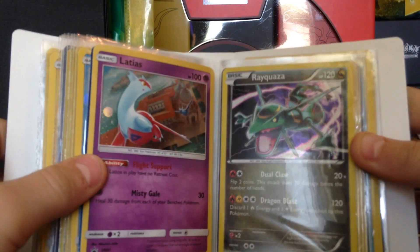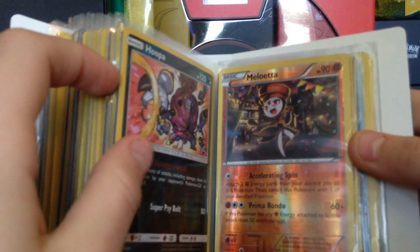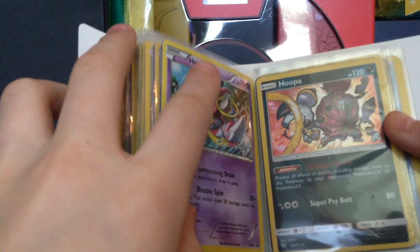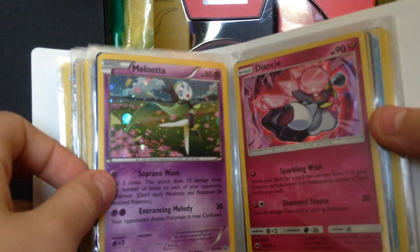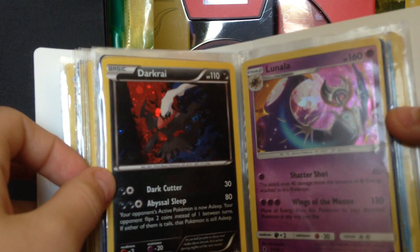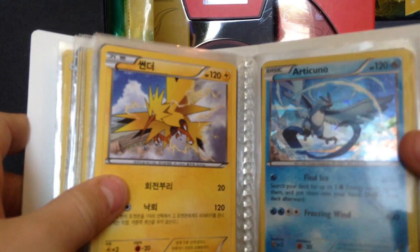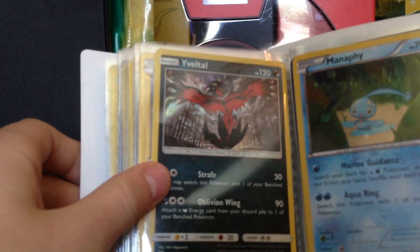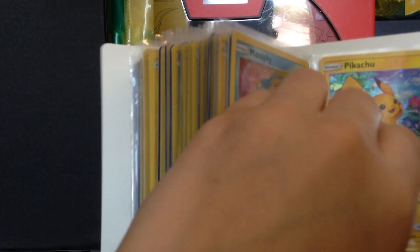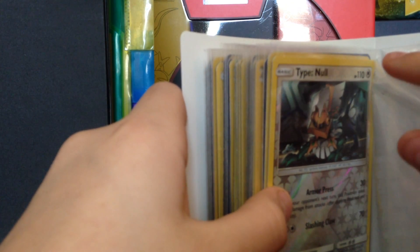And Rayquaza — that's actually how I figured out that's how you pronounce it. There's Hoopa — this Hoopa I got from a friend, so I'm really glad they gave me that. And more reverses: Meloetta, Meloetta, and the Diancie, the Darkrai, which I really like. Lunala, Regirock, Zapdos, Zapdos, and this one my friend gave me — Zapdos in a different language. Articuno, Yveltal, Manaphy, Pikachu — I know he's not a Legendary, but it came from Shining Legends so I just added him. Then Solgaleo, Zygarde, and then Tapu Koko. Tapu Koko I thought is a Legendary, so I added him in there. I have three pages left in this one.